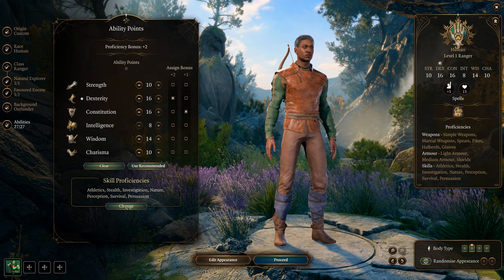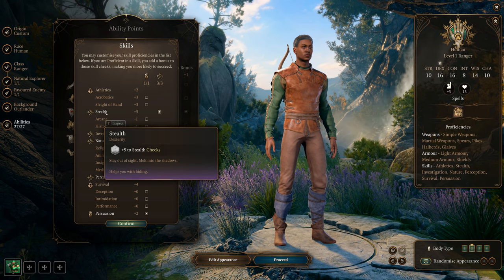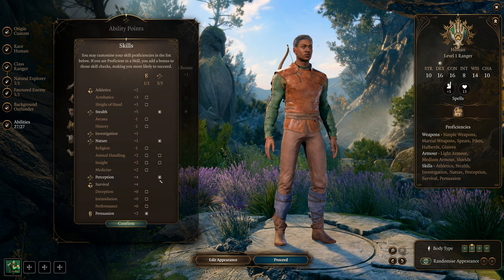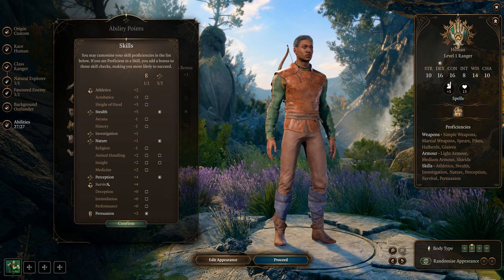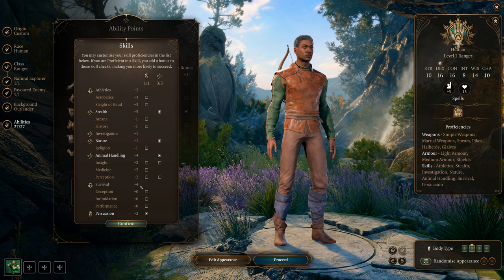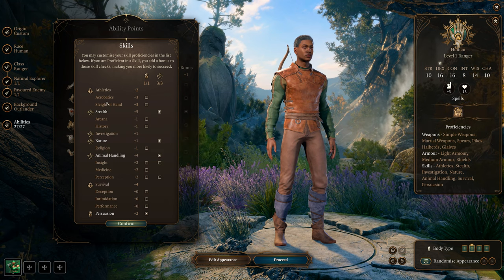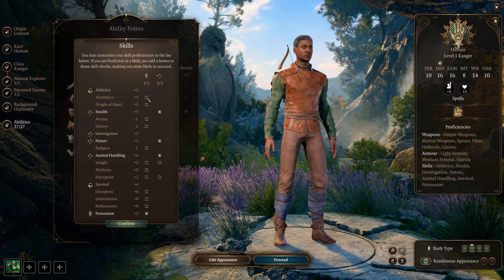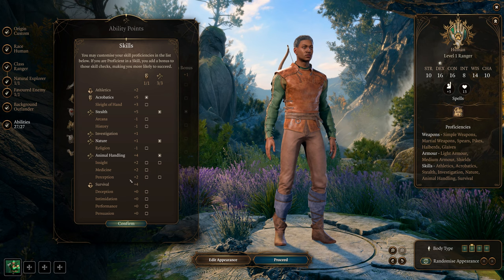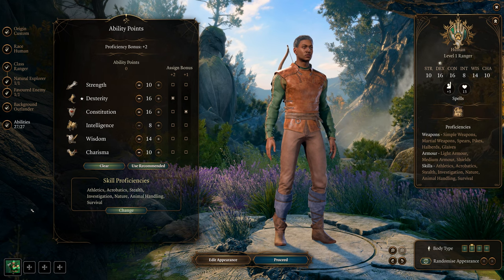For Skill Selection: Stealth is number one. We already have Athletics and Survival from Outlander. Nature is number two. Some people pick Perception, and Animal Handling is also a good one. If you're Human, definitely take Animal Handling for your extra skill. You can also take Acrobatics. Recommended skills are Athletics, Acrobatics, Nature, Animal Handling, Survival, and Perception if you can. Lock those in and let's level up.